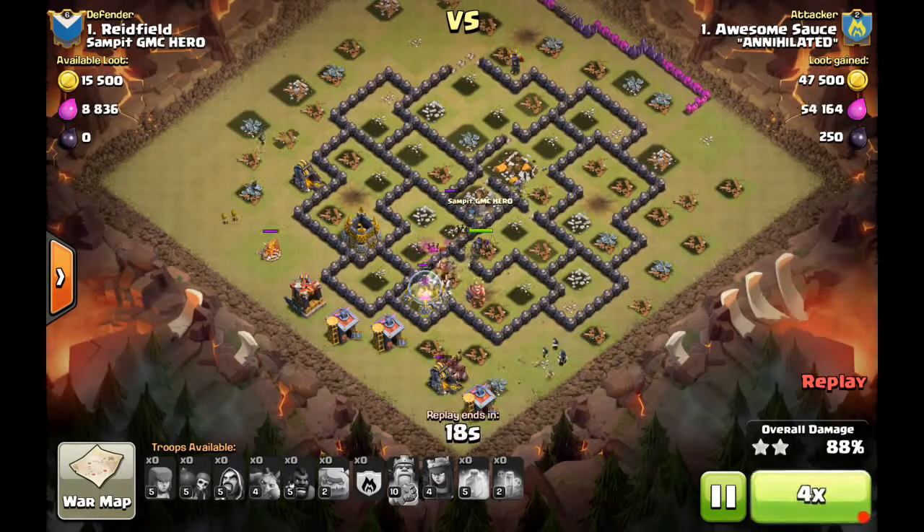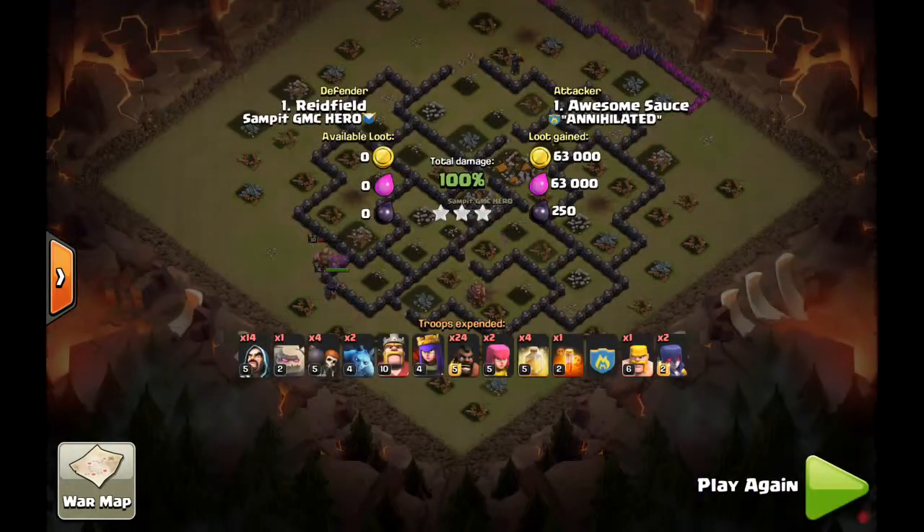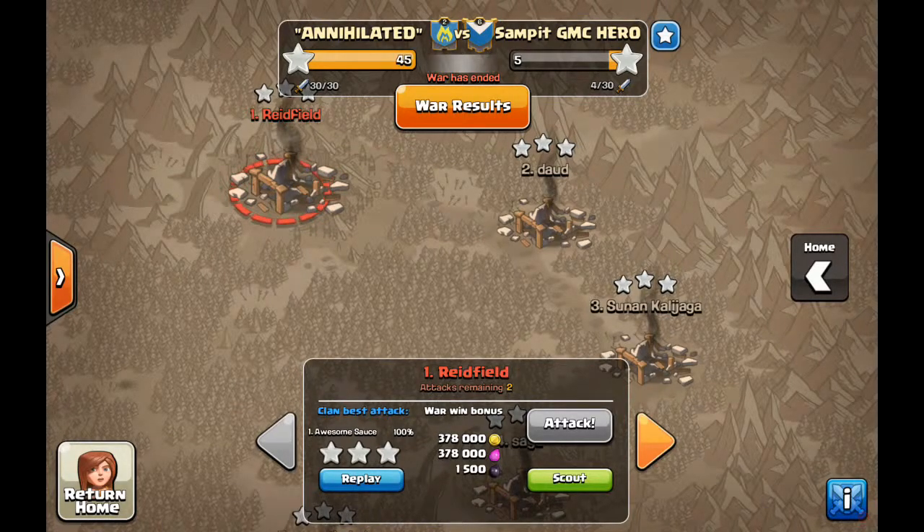All the defenses are down, the BK is down, and nothing is stopping this raid from being a three star. Great GoWeHo attack. A lot of straight hog and GoWeHo attacks featured in this war — you can see how good those are at three-starring opponents. Really nice job, great war. Good job to everybody in the clan — third perfect war, 45 to 5 against a level six clan. That doesn't take anything away from another perfect war. Great attacks, keep it up, and we will see you next time — hopefully for a fourth perfect war.